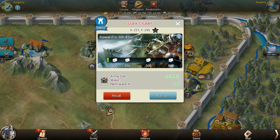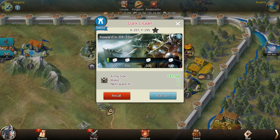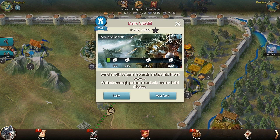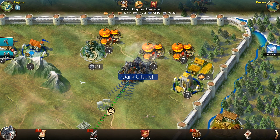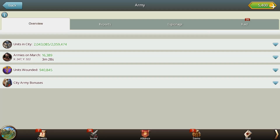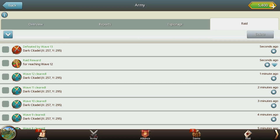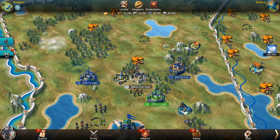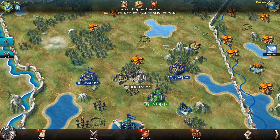Your rallied forces will attack each wave one at a time, facing greater resistance with each victory. This will continue until your army is defeated or you manage to crush all 20 waves. The more waves your army overcomes, the more reward points your Alliance will earn towards a final Alliance Raid reward. In addition, each player who joined the rally receives an immediate personal reward, also based on the number of waves defeated. Keep in mind that these rallies do not remove your peace shield.